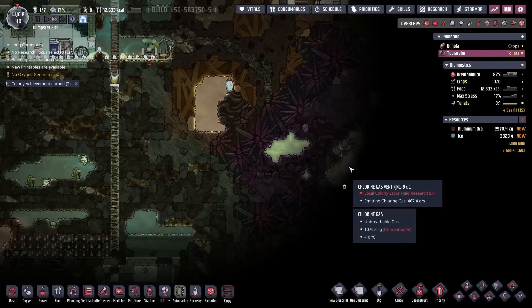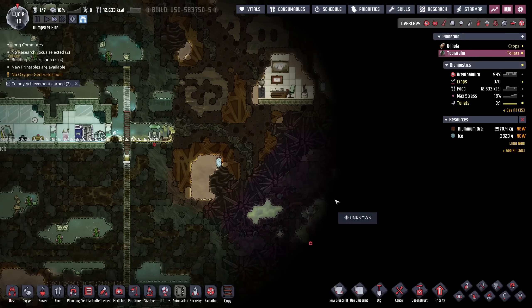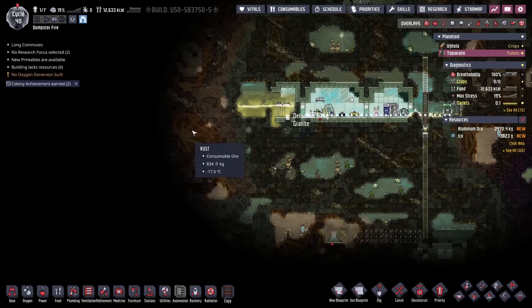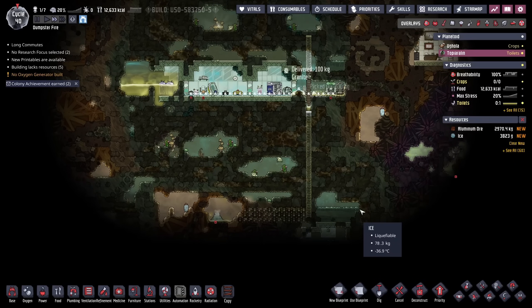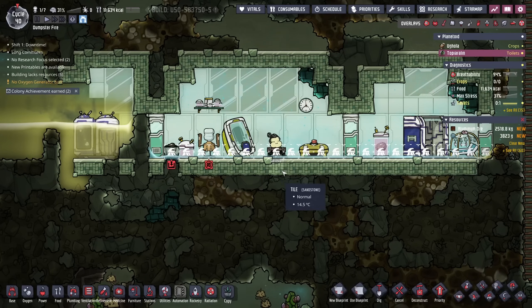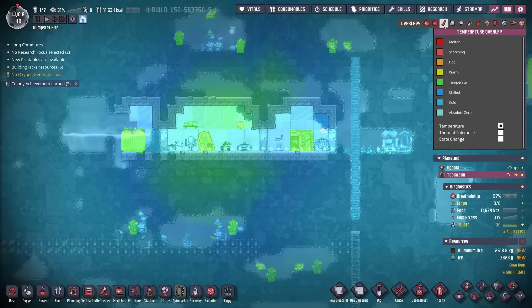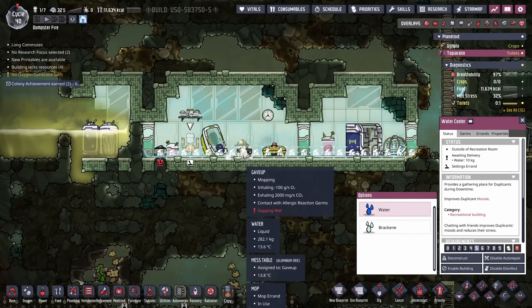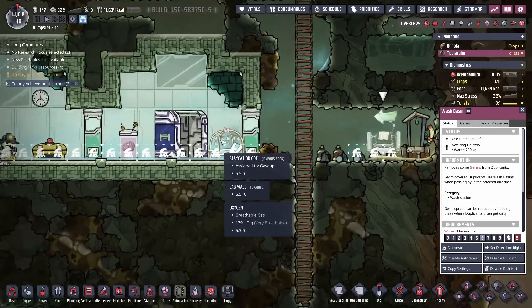We also found another chlorine gas vent over here, as I'm sure you can guess — not really excited about it. I need to find some salt vine, because then we might be able to plant those salt vines and then break down the salt to make sand. I've tried to give Gave Up all the creature comforts at home. Unfortunately there are no plants here yet — not that many of them would survive in this chilly atmosphere. We do have a water cooler but it's being disabled because we only have so much water and we need to save it for the wash basin.